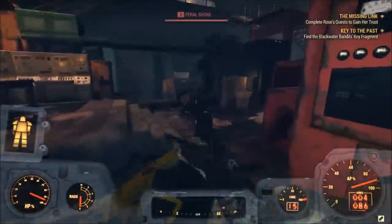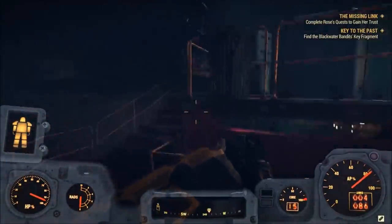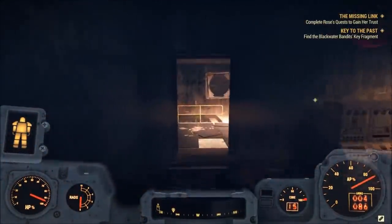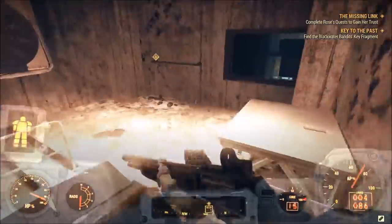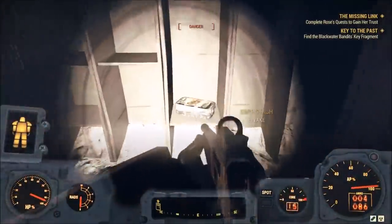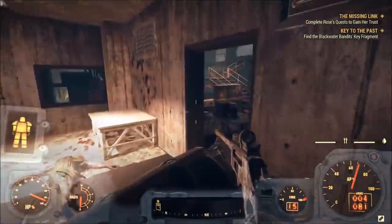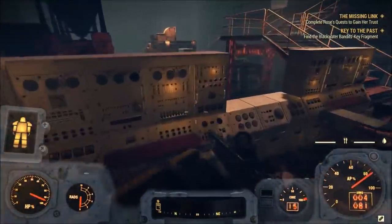Once you spawn in here, take a left at this door, keep going straight and you're going to be in this little factory area. It could get confusing in here, but try to go up these stairs and in this room right here to your left, there is going to be your second Capstache located in these lockers right here. There may be occasions where you do have to take out some ghouls because they definitely are in this plant.